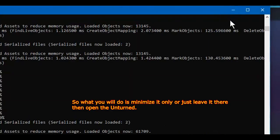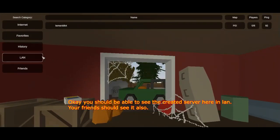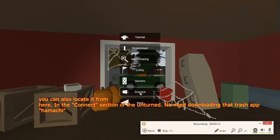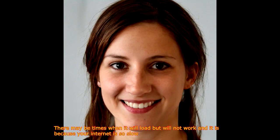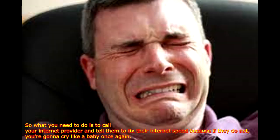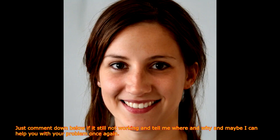You should be able to see the created server here in LAN. Your friends should see it also. You can also locate it from the Connect section of Unturned. No need to download Hamachi. All you need to type is your real IP address and send it to the friends you want to play with. There may be times when it will load but not work — that may be because your internet is slow. So call your internet provider and tell them to fix their speed. So that's it — I hope this helps you today. Comment below if it's still not working and tell me where and why, and maybe I can help you.